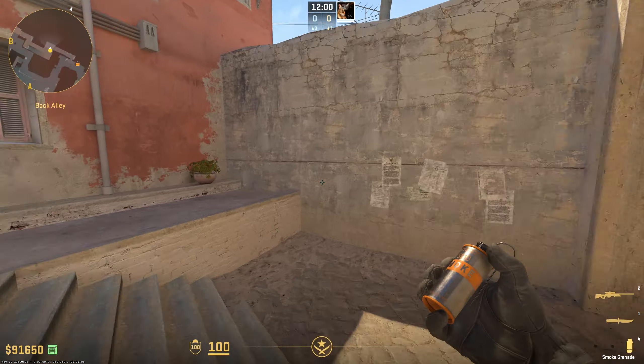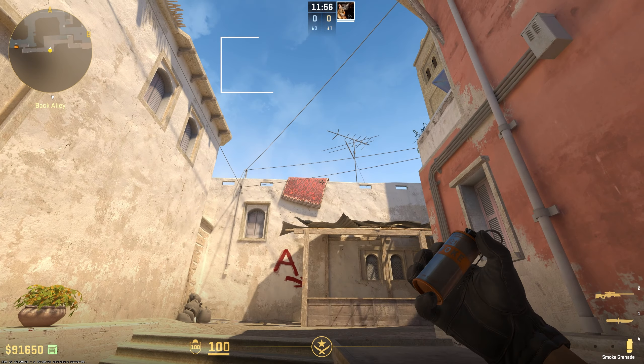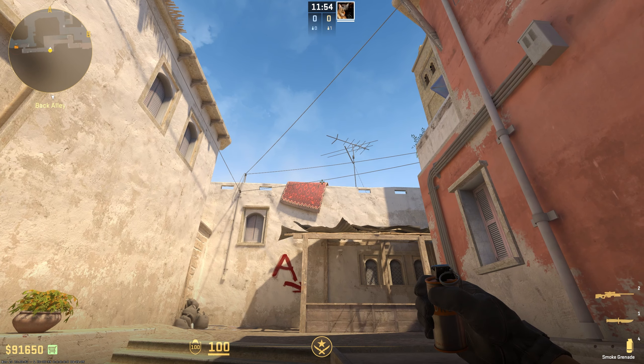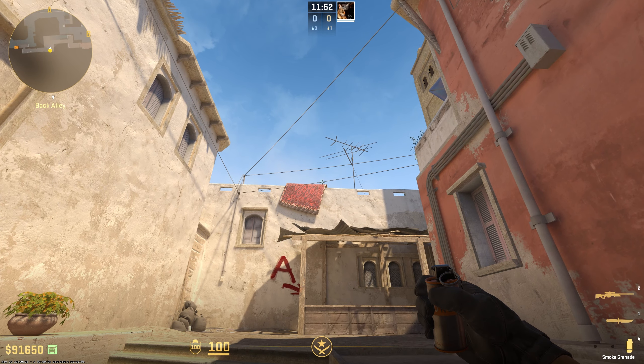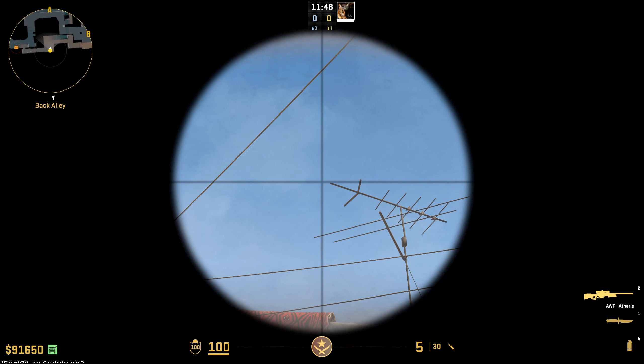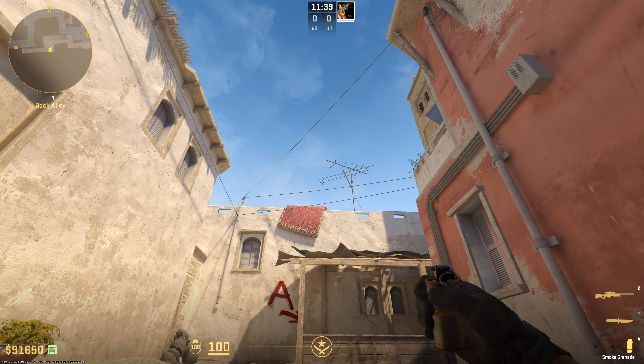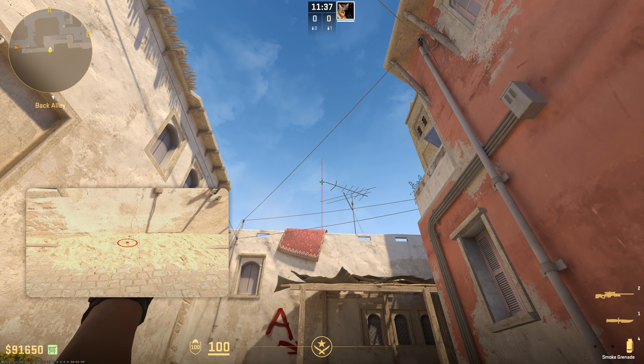From the same location you'll be able to throw two smokes. The first one is gonna go for stairs — you have to stand in this corner and look at the mat. You'll be able to see some straight lines; just look in the middle of them on the top of the mat and match it with the top of the antenna. Be careful: match with the top of the antenna, but on the bottom you have some room for mistake, so don't worry about it. Just match the two and jump throw.